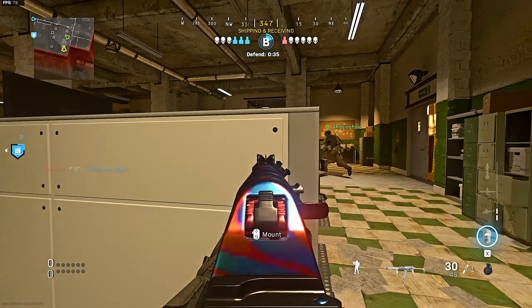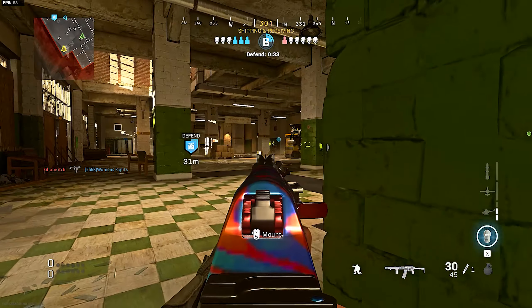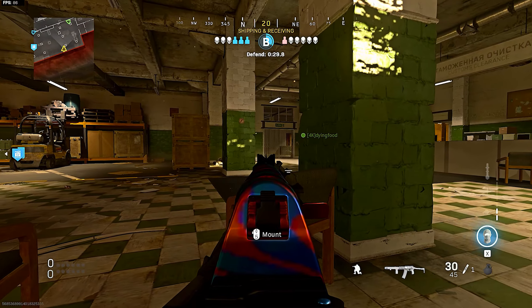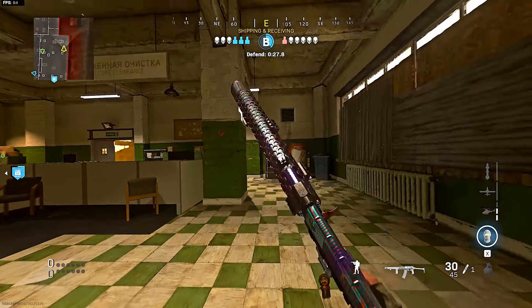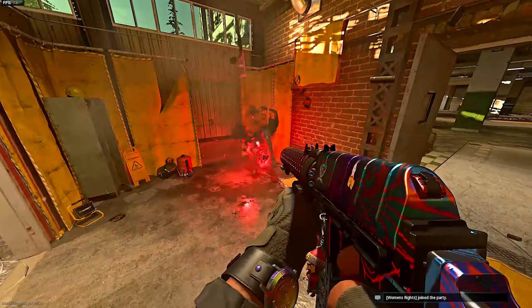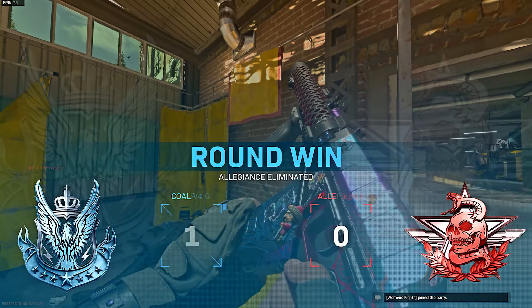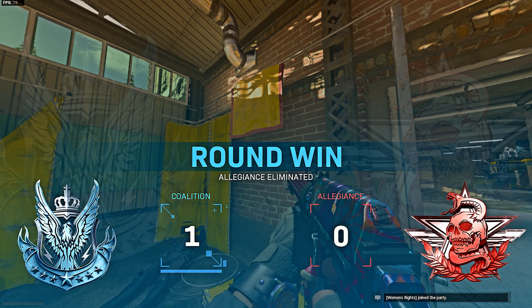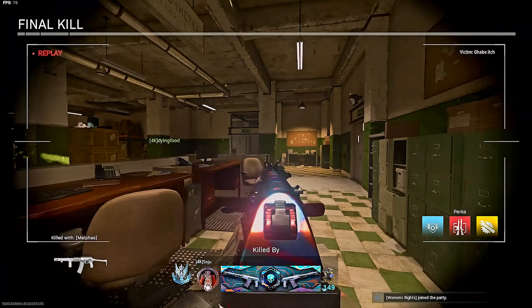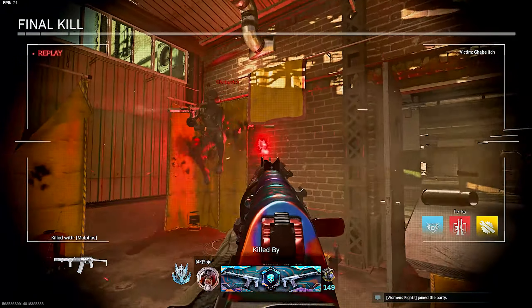If you want to go find it there, you can do that as well. I highly suggest you read through this article because it's very in-depth. There's a lot of nuances, a lot of strategic number placement — like, if he has this KD, then that means the lobby is going to be like this. So it's going to be numbers-based and kind of analytical. I'm going to try to simplify it as much as possible so it's easy to digest and easy to understand.